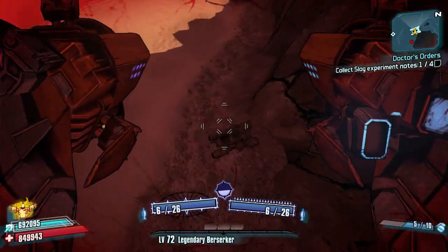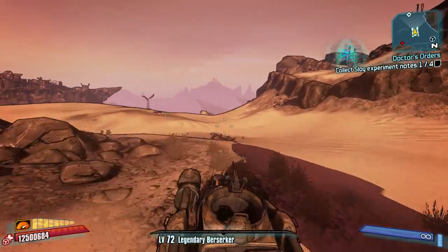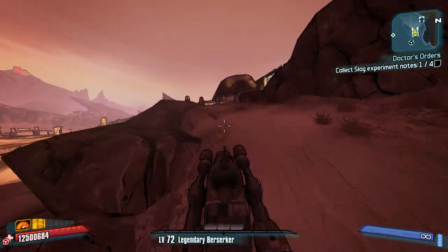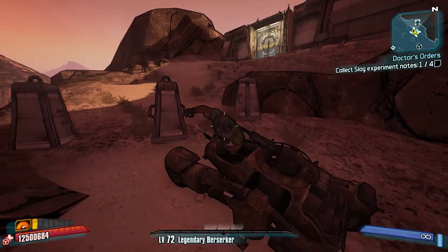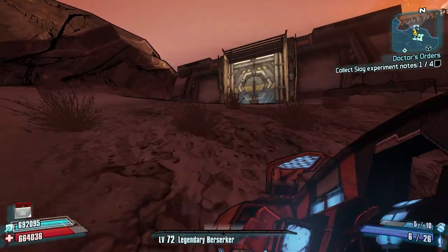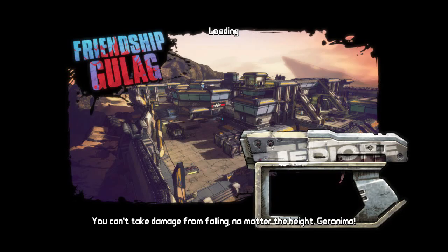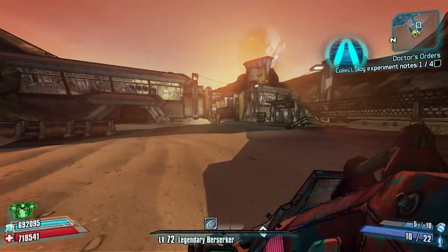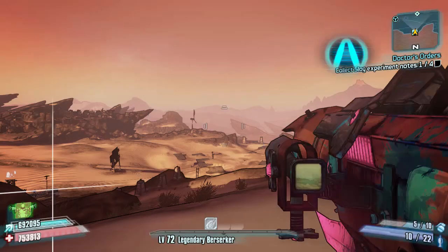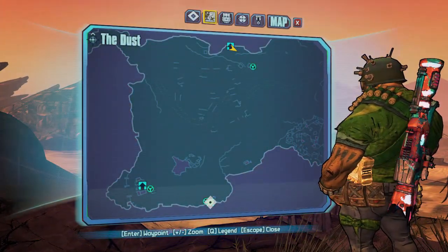Head towards this little car that I prepared earlier. The first thing you're going to want to do before you start speed farming them is make sure you spawn as close to them as possible. To do this, head over to the warp way for the Friendship Gulag and enter it. The reason we do this is that going through this warp way saves your position, so when you turn around and come back out, you'll appear at that warp way in The Dust. Every time you save and quit, you will appear back in this spot, which is the closest spawn point for this route.